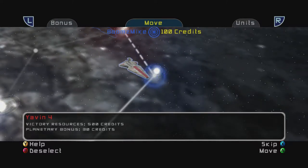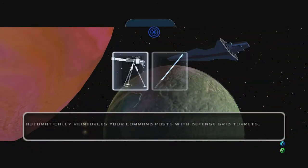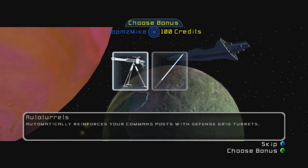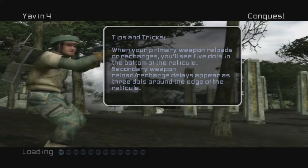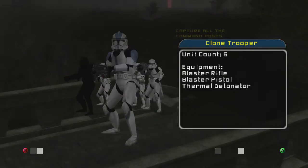Hi, how's everybody doing? We're back on the original Star Wars Dolphin 2. We are now going to invade Yavin 4 and use our auto-turrets for our command posts. So once we capture our command posts, we get an auto-turret on there, which helps. So let's do it.